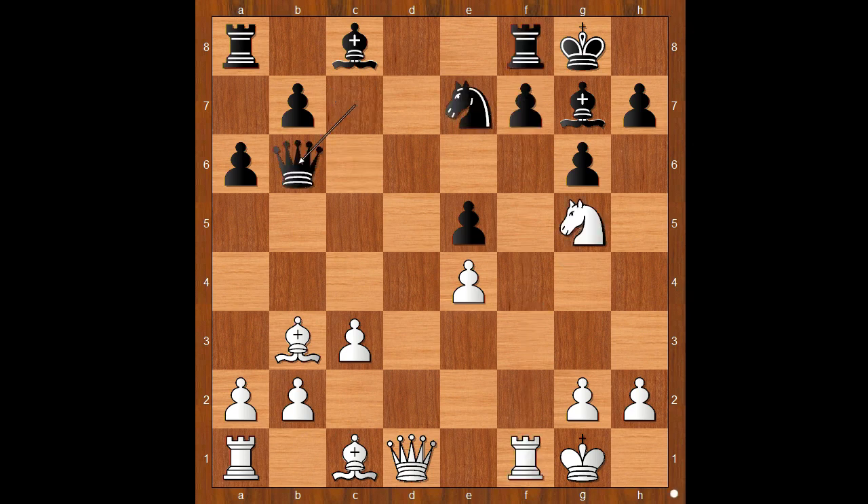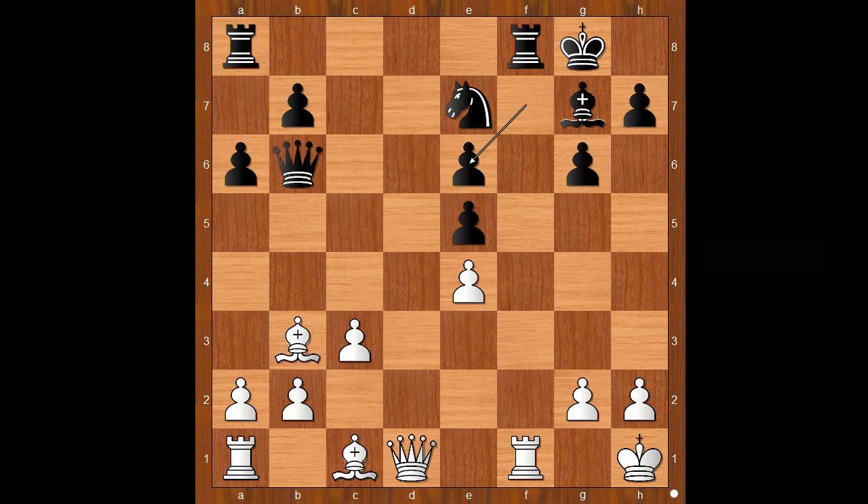Back to our game — queen to b6 check, intending bishop to e6. King to h1, bishop to e6, knight takes on e6, f takes on e6. White to move — how would you continue now? Neppo played bishop to g5, attacking the knight.